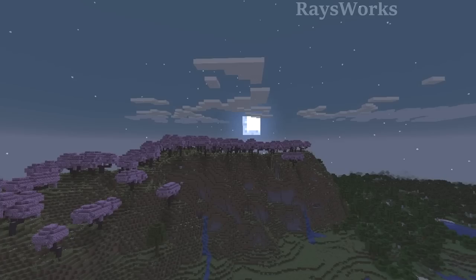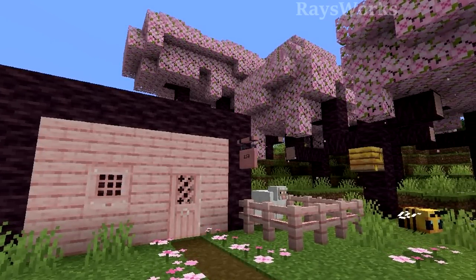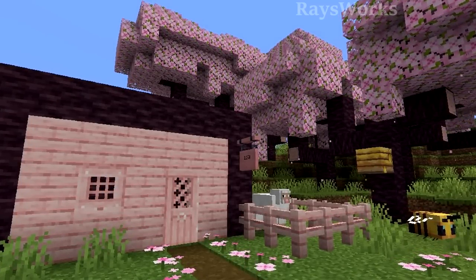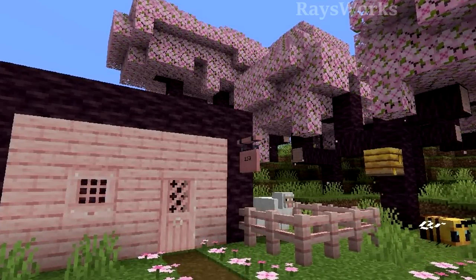What the cherry blossom biome will offer is the stunning view that they will provide when you come across it. The trees themselves can be chopped down for the unique pinkish color wood. This would include the logs, the wood, the stripped variations, the planks, the stairs, the slabs, the fences, the gates, the doors, the trap doors, the pressure plates, and even the buttons. Let's not forget the signs including the new hanging sign and both boat and chest boats.